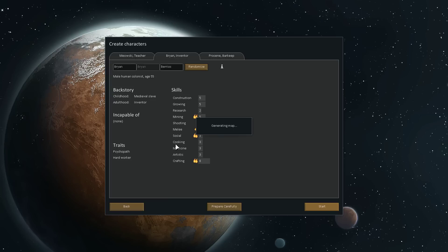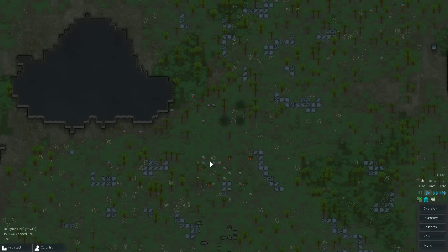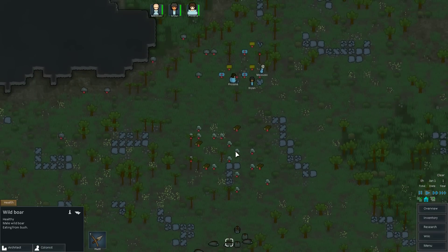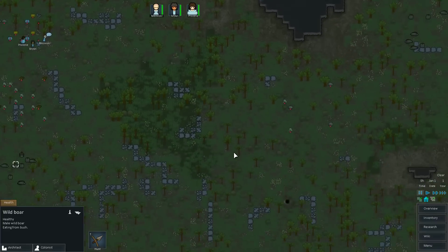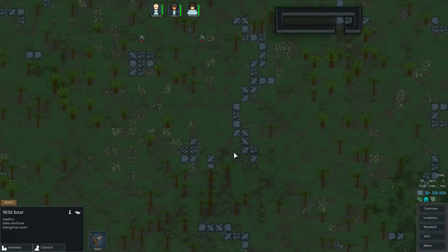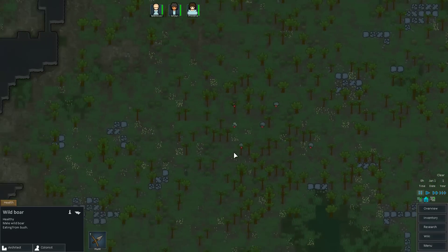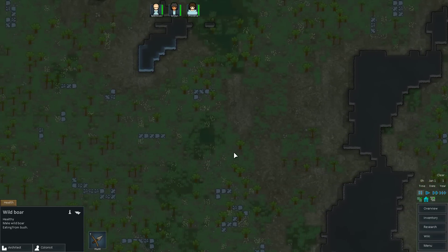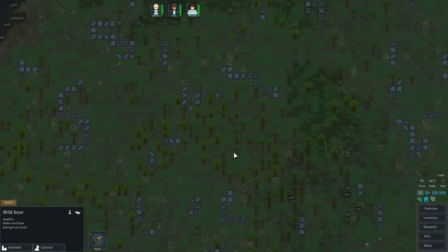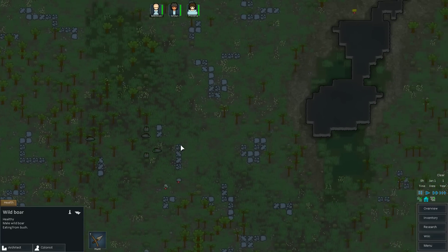So let's take a look at some of the new features that are in this version of the game. We have lots of additional animals - we've got boars. Of course, now we're not going to find any more animals. It's Murphy's Law. Well, we've got a whole bunch of boars - that's kinda cool. Boars provide meat.